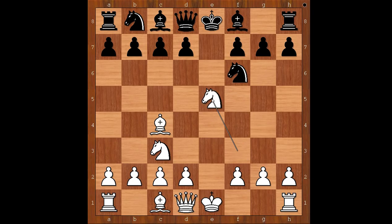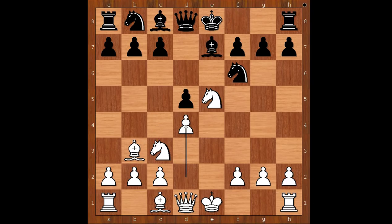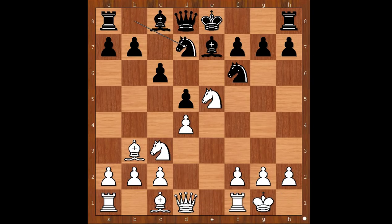Knight to f6. Knight takes on e5, d5, bishop to b3, bishop to e7, d4, c6, and Morphy castled king's side. Knight from b to d7, f4. So if now Knight takes on e5, f takes on e5, opening the file for the rook.